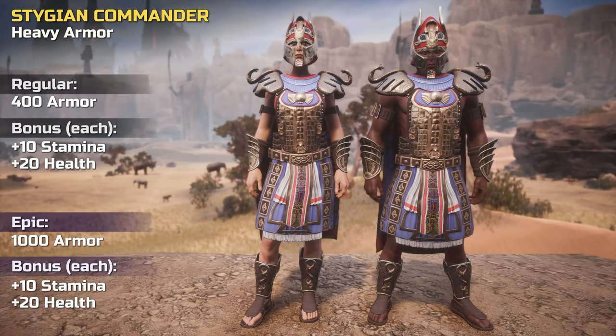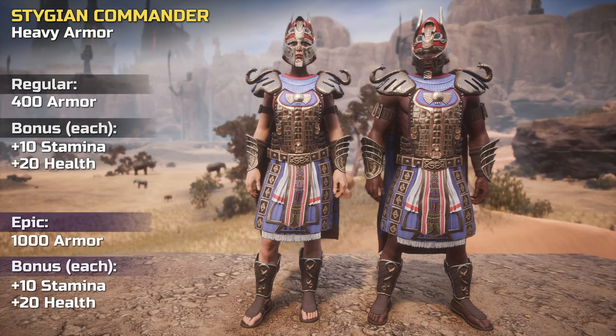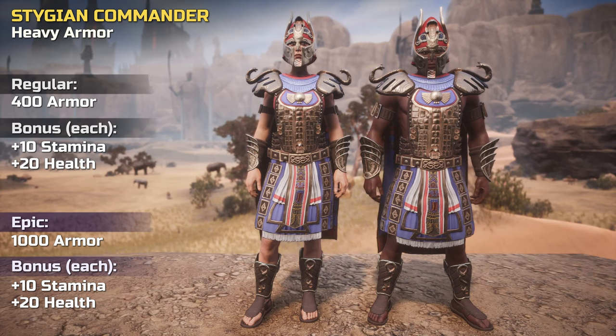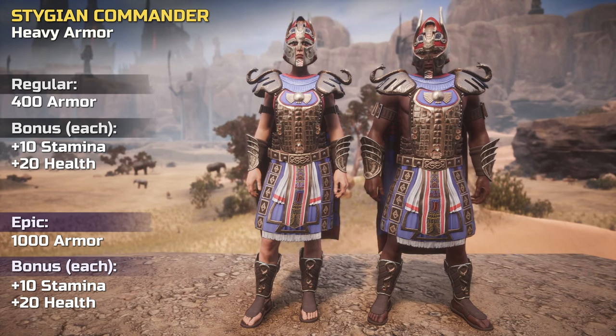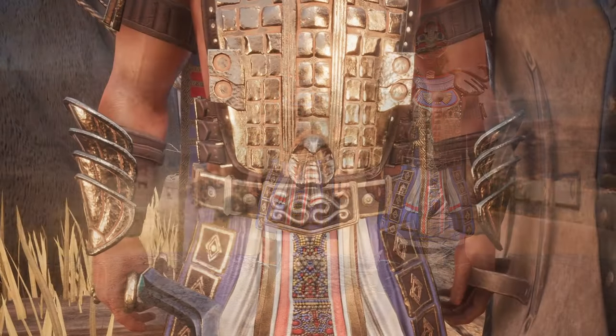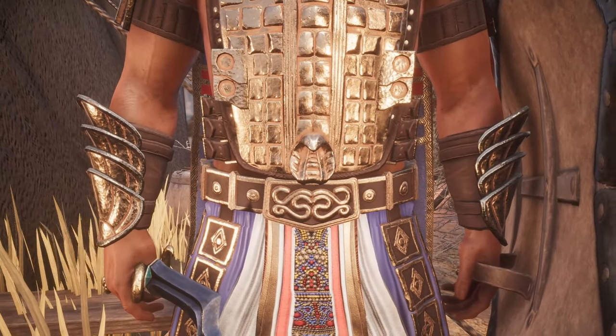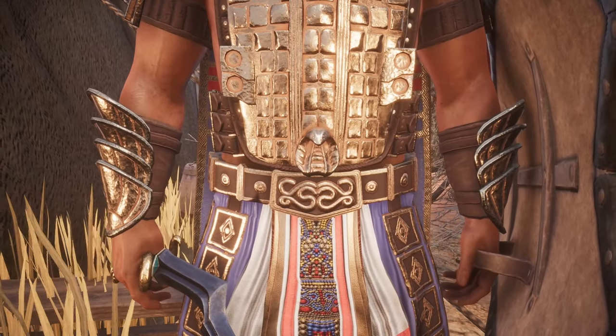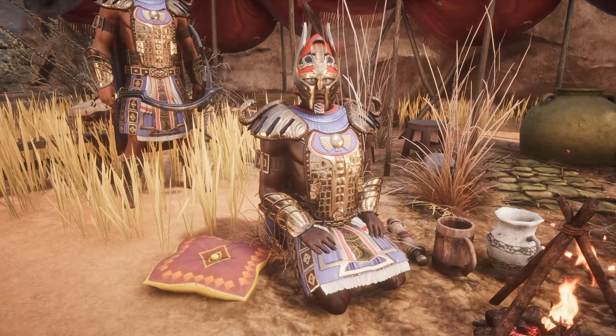Let's look at the items in more detail. The armor set can be crafted as a regular and epic version. It's a heavy armor set and provides a bonus to health and stamina. Stygian commanders are high ranking officers that wear heavily ornamented plated armor, making them easily recognizable on the battlefield.